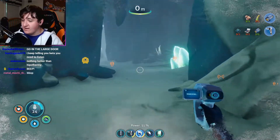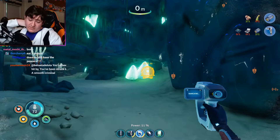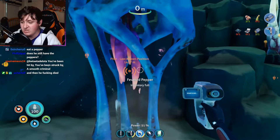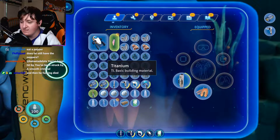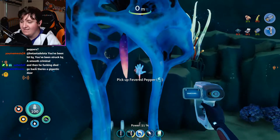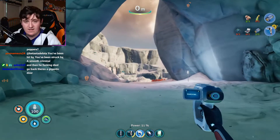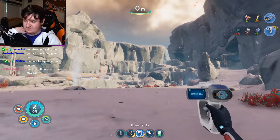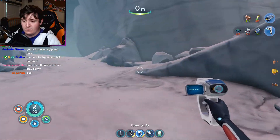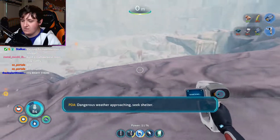Help! Keep running — it'll keep you warmer. I need some pepper, I promise. Chat, I need some help here. My inventory is full with titanium — get rid of all this titanium, goodbye. There's a gigantic door. I know there's a door into the robotics center but I don't know how to enter it. Doesn't seem like it wants me to enter. Build a multi-purpose room here? I don't think that's worth it. Seek shelter.